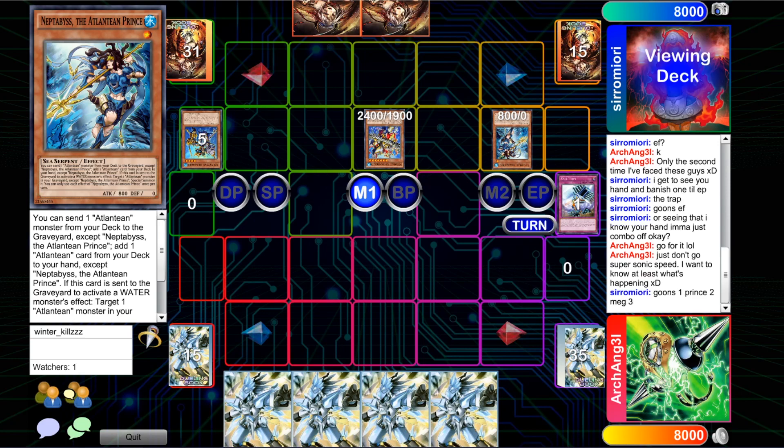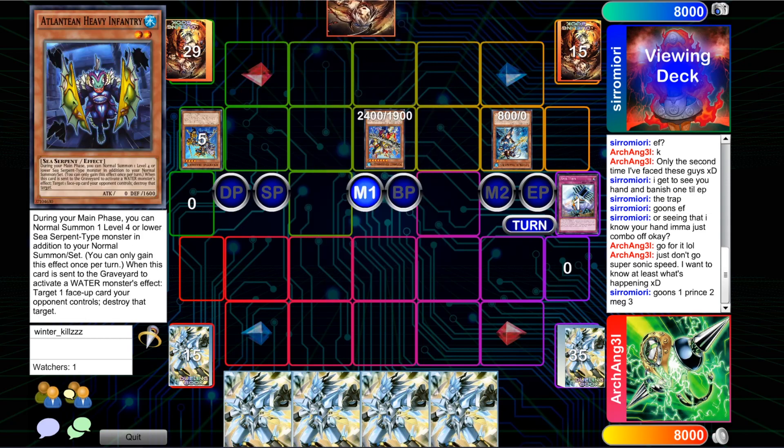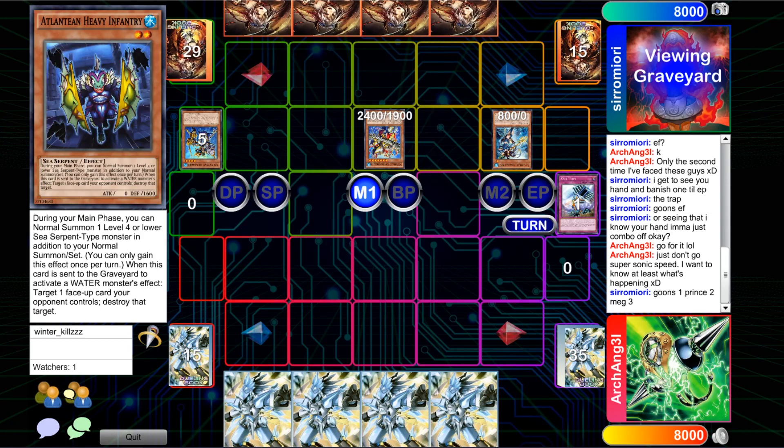He knows it's a deck that probably wants to OTK — a deck that most people know OTKs with Juggernaut Liebe and Gustav Max, et cetera.